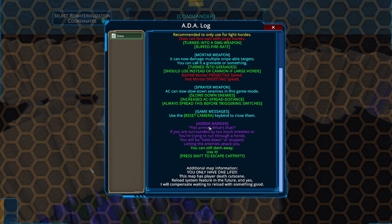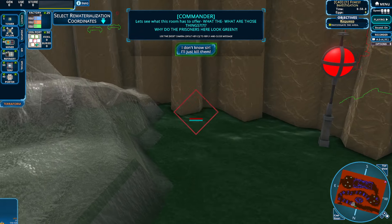Horde barrier - plot armor. If you're surrounded by too many enemies or trying to run through a horde, you will be held down or stopped, letting the enemy attack you. You can still dash away - press shift to escape captivity. We only have one life. This map has a player death cutscene, and a reload system feature in the future. The creator says they'll compensate waiting to reload with something.